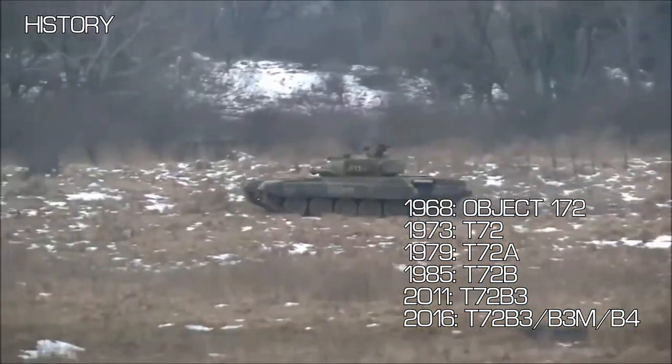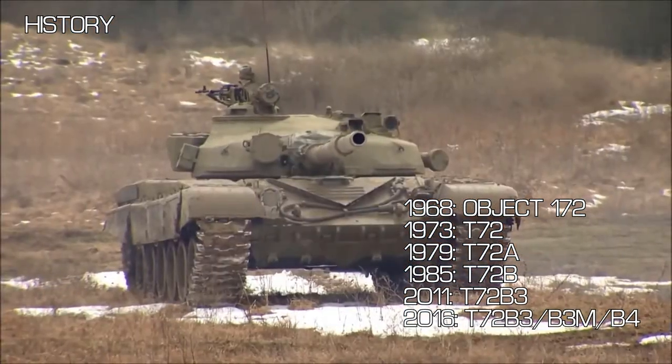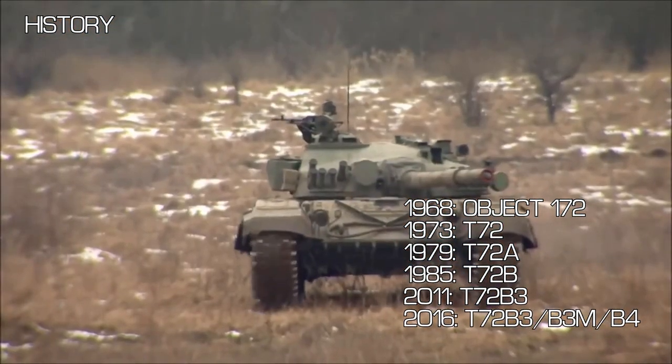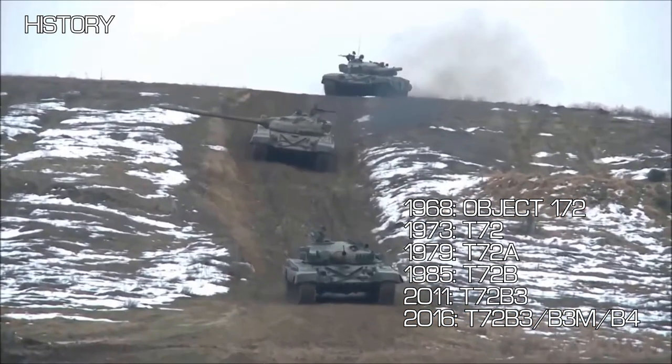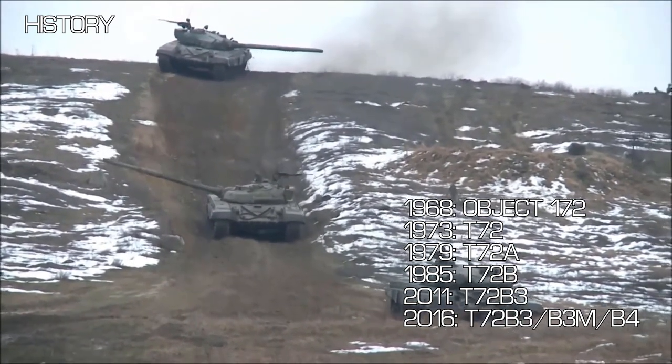The first notable changes that were made to the T-72 came with the 1979 T-72A variant. With this they added a laser rangefinder, composite front and turret armour, and the positions for adding future modifications such as reactive armour, smoke grenade launchers and a few more things.